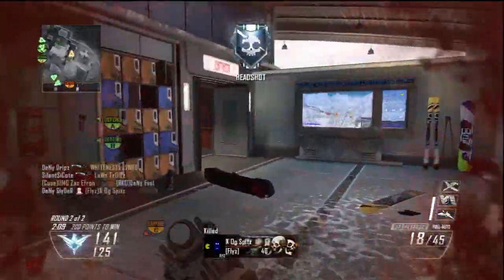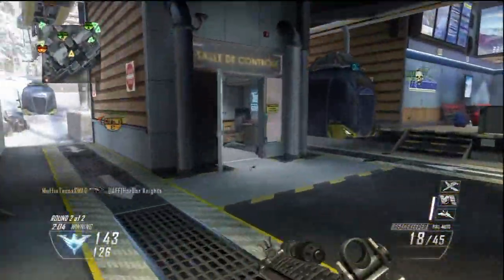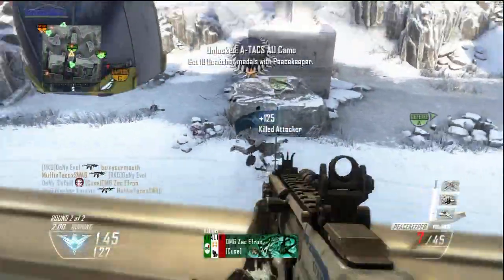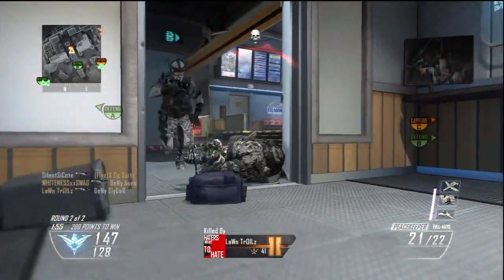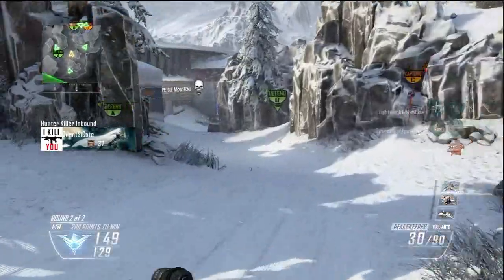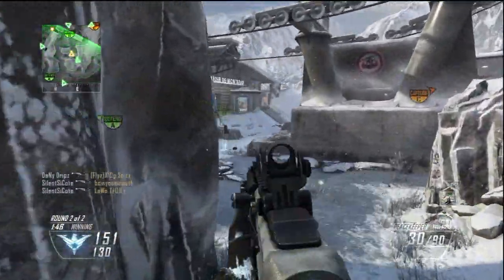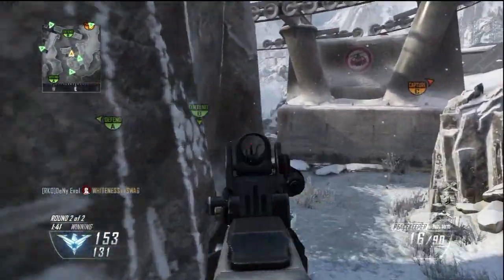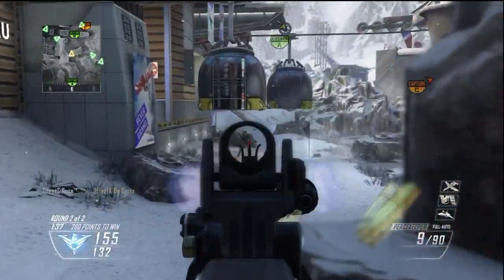And then you have the new storyline, Die Rise. This is a new storyline for zombie — it's a building and you have different layers. You can go to the roof, you can jump from building to building. Overall it's just a fun game. It's actually better than any of the other zombies that originally came with Black Ops 2. So this is something I enjoy playing with my brother for a few hours and not get bored. With the new elevator setup and everything, it's a cool new add-on to Black Ops Zombie.